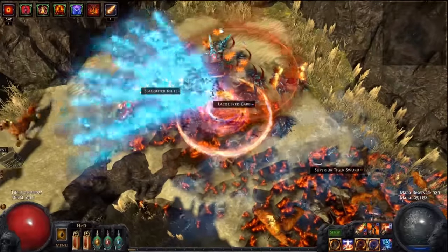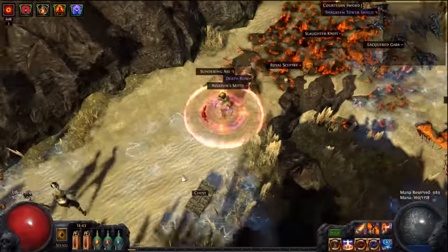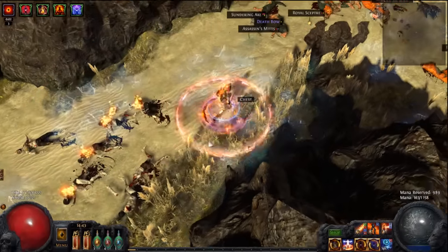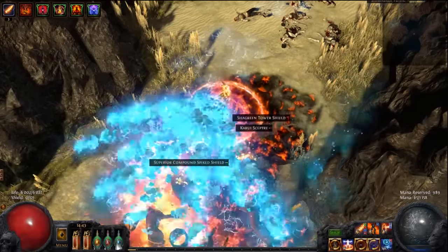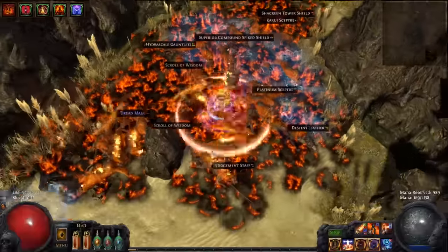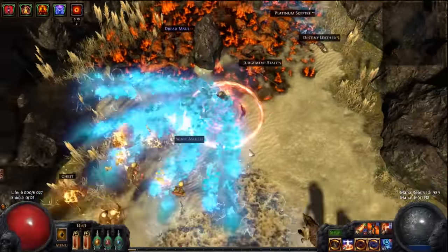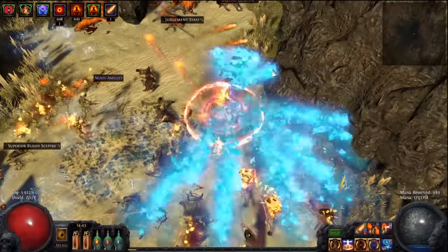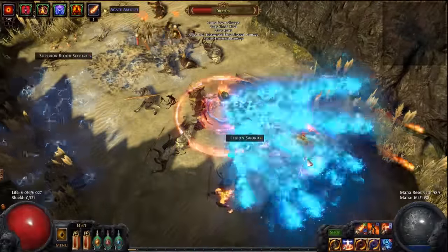One important thing with this build: try to get as small an amount of energy shield as possible. Energy shield only hurts you when you're playing this build. It is unavoidable to get any shield from the shield you're using, but try to get as small an amount as possible and don't have too much intelligence.